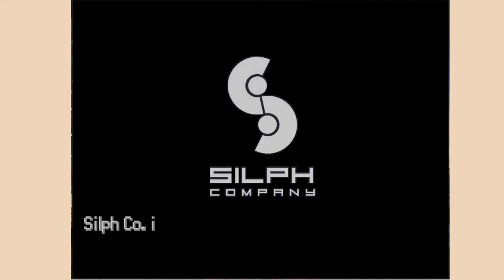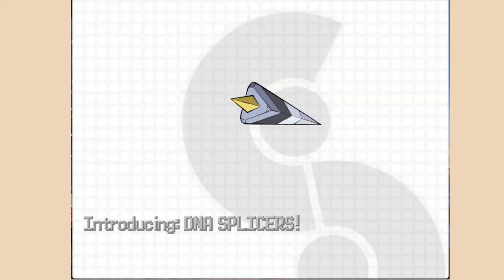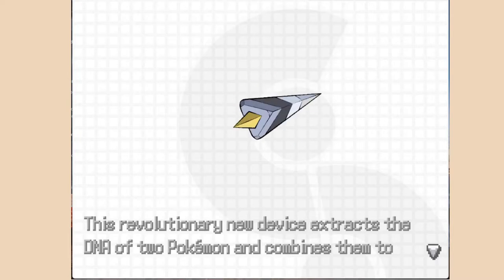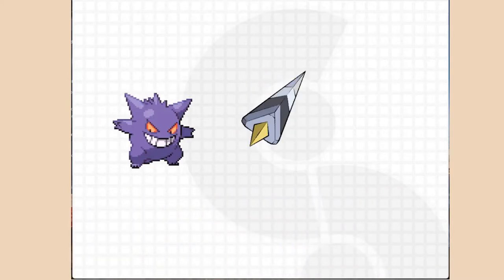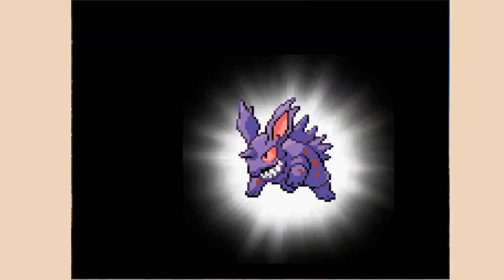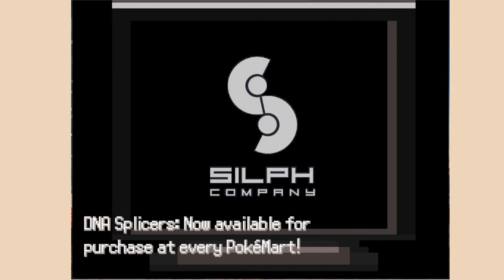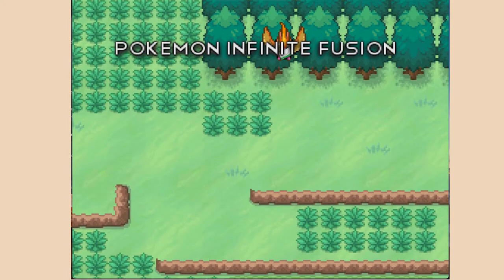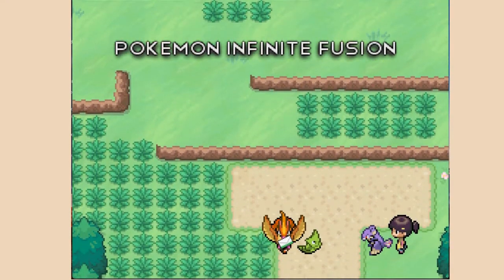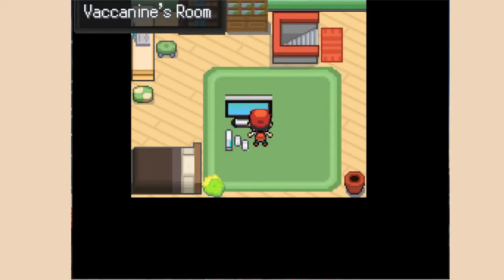I'd like to skip the intro, but it's a walkthrough, so let's watch it together. Silph Co. is proud to announce DNA Splicers - a new device that extracts the DNA of two Pokemon and combines them into an entirely new species. It shows an example: Gengar fused with Nidoran, creating a very creepy mysterious-looking result. The fused Pokemon can learn moves from both halves. They're now available for purchase at Silph Co. By the way, I'll put the download link in the video description.